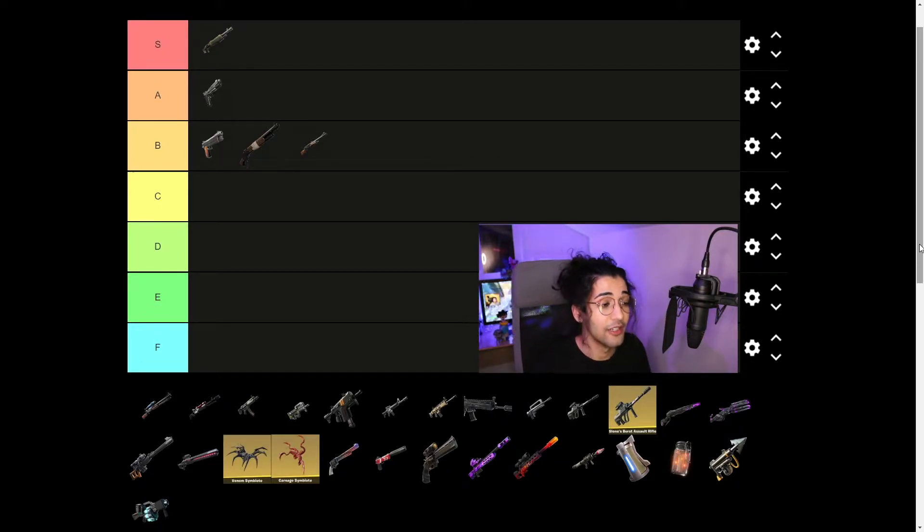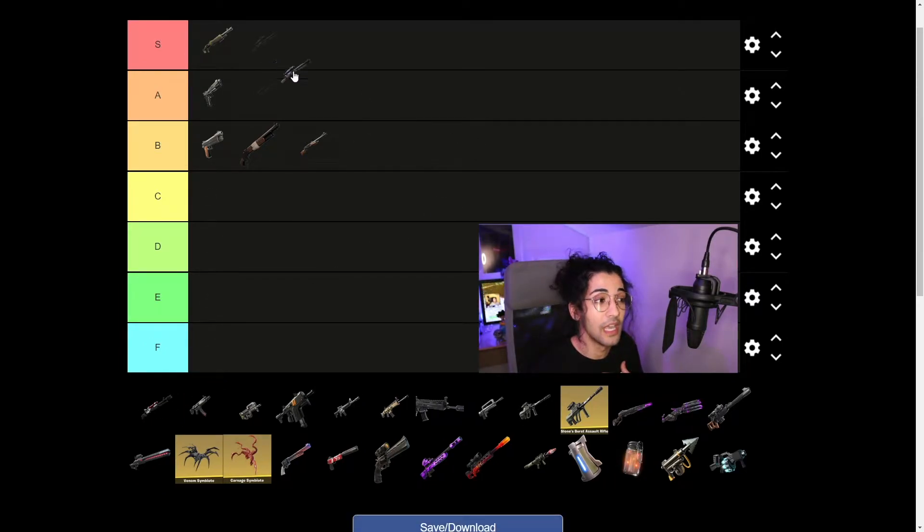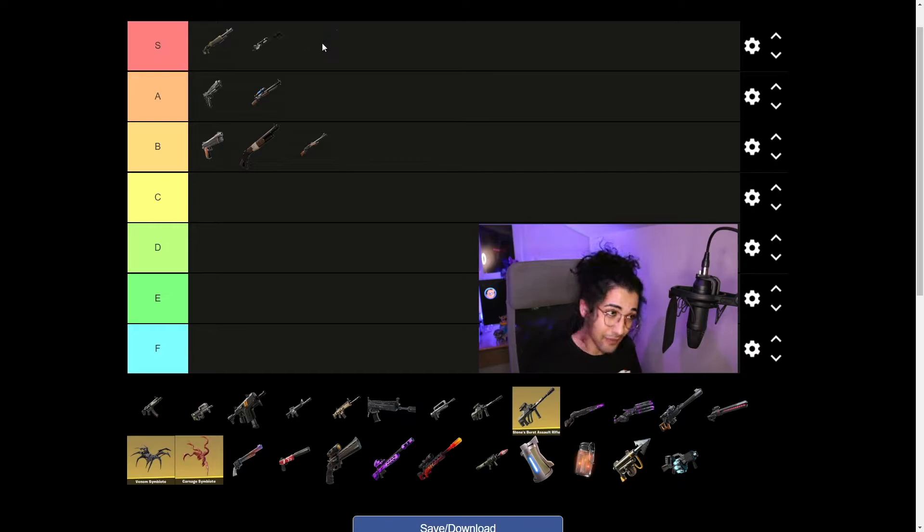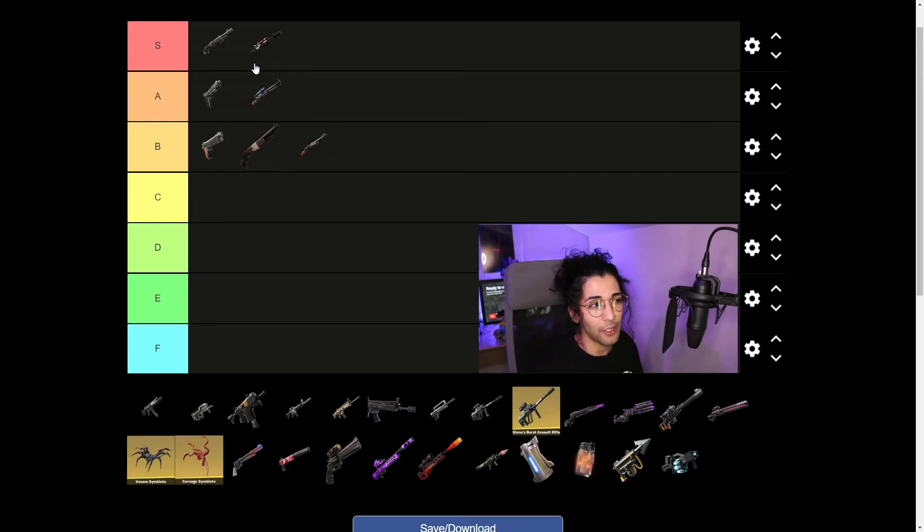Now let's move on to my favorite shotgun — the charge. The default charge is a phenomenal weapon. You can hit a 200 shot with blue ones at the moment. I think the default charge is better than the lever and normal pump, so it's going to go in A tier. We don't have a picture of the gold or purple variants of the charge, so we're using the Kiss Charge for that — that is S tier for me. However, I don't feel there are a lot of discrepancies between the purple, blue, and gold variants. The purple and gold variant, just out of principle, we have to put in S tier.